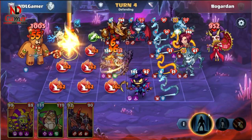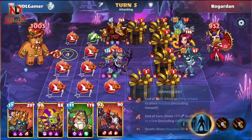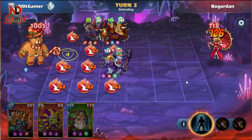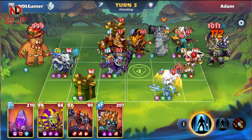Its second skill will transform the opponent's melee units into gift boxes, and these gift boxes will deal damage to nearby enemies. So, try to wait until there are many enemy melee units, or if there is a melee unit that is difficult for you to eliminate, then use this skill.